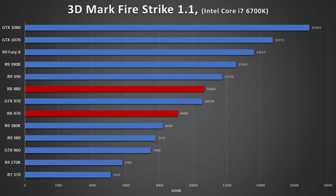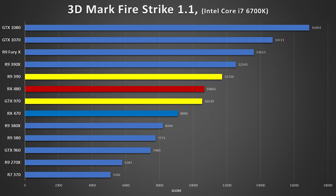And now the moment you've all been waiting for — the entrée, the main course — here are the gaming benchmarks. Let's start off first with 3DMark Firestrike, where we find our RX 480 creeping in nice and snug between the GTX 970 and R9 390, and keep in mind, for about $100 US dollars less than both.